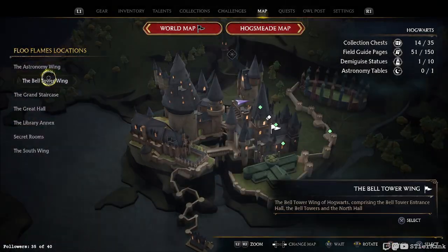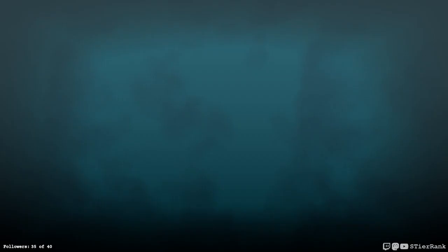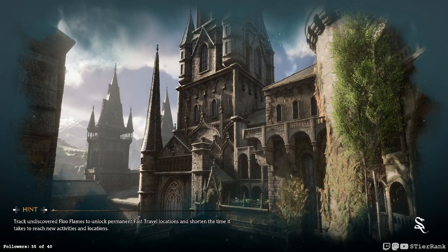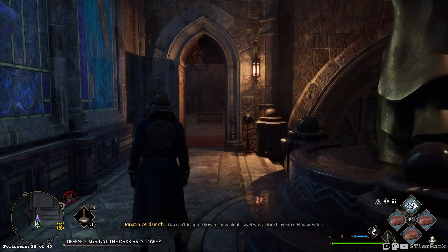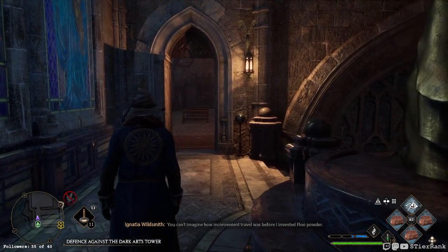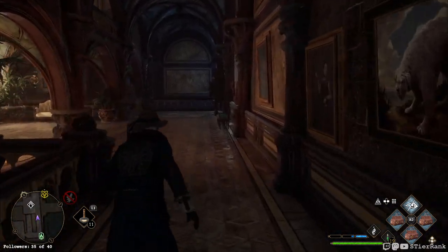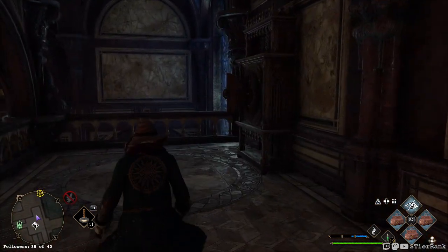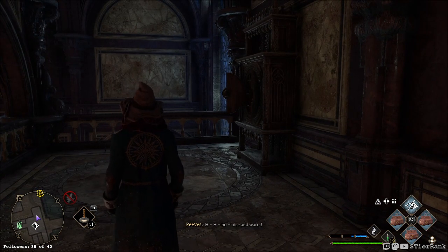The first one is saying go to the astronomy wing and then go to the defense against the dark arts classroom. Looks like we actually have the first one, so let's see about the second one.